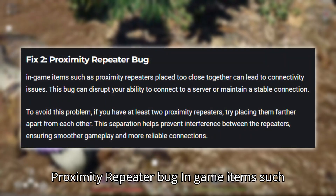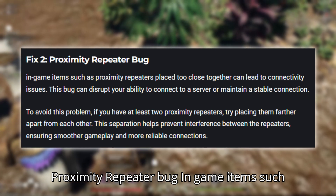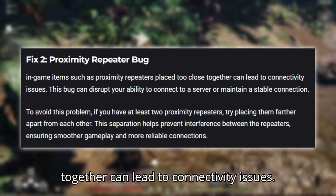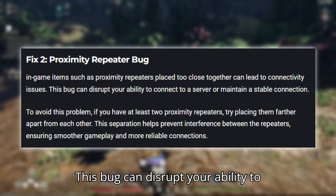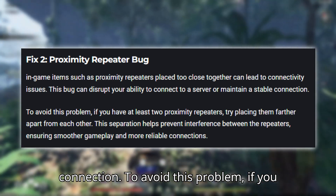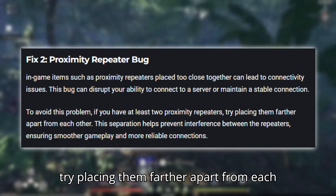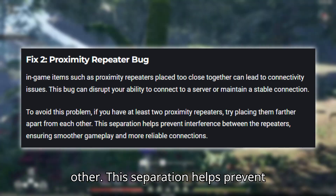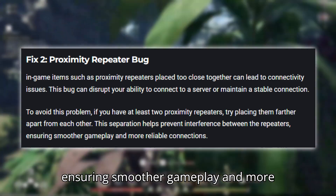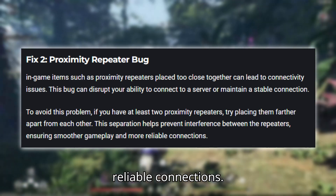Fix two: proximity repeater bug. In-game items such as proximity repeaters placed too close together can lead to connectivity issues. This bug can disrupt your ability to connect to a server or maintain a stable connection. To avoid this problem, if you have at least two proximity repeaters, try placing them farther apart from each other. This separation helps prevent interference between the repeaters, ensuring smoother gameplay and more reliable connections.